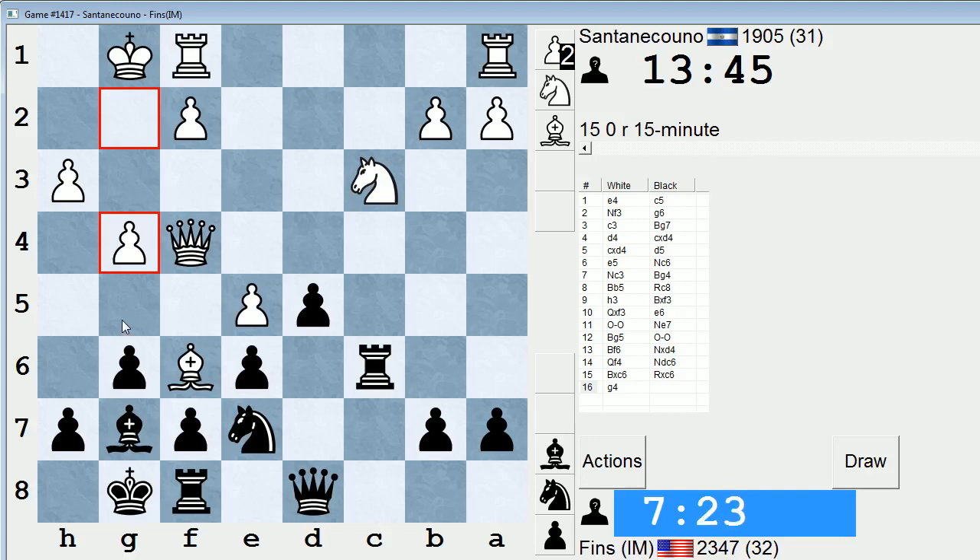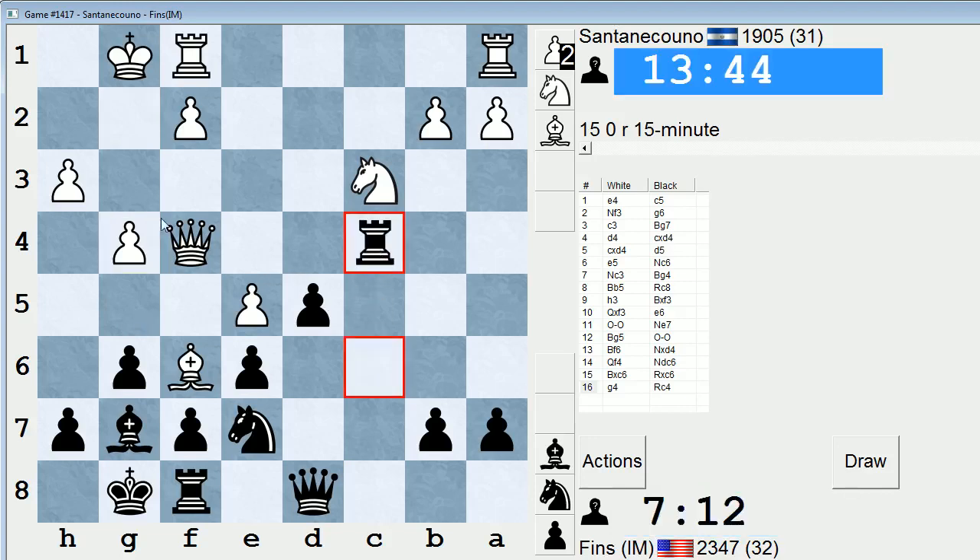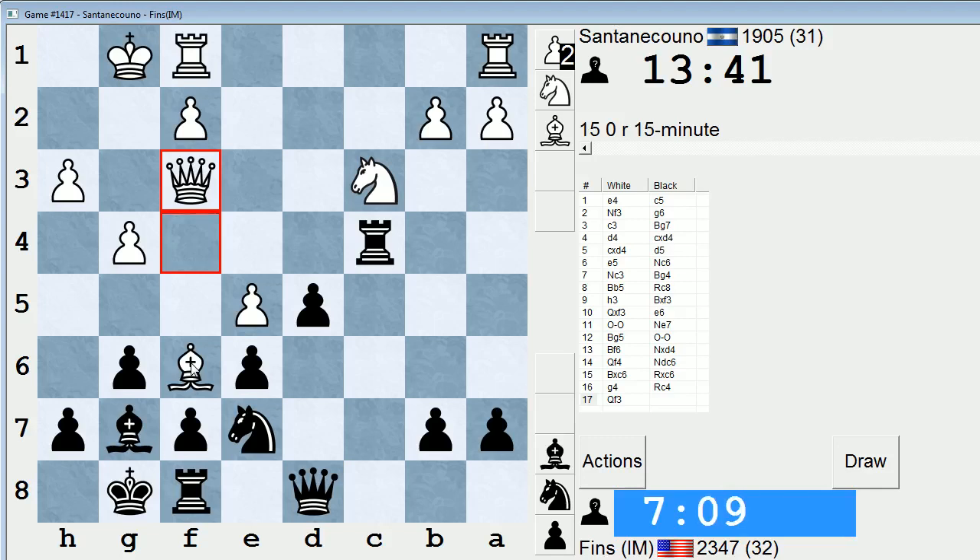I will have to deal with some level of annoying counterplay. Let's just go here first. If queen g5, I will take. He declines to do that. So take with the bishop, he takes with the pawn, knight c6 — knight e5 is a threat, and knight d4 is annoying.